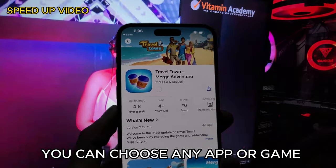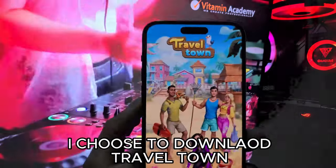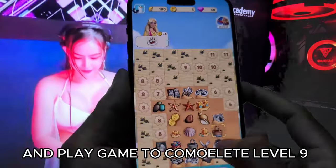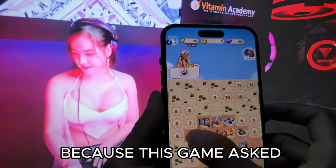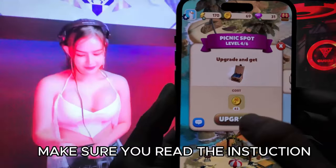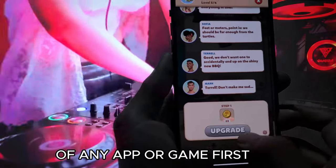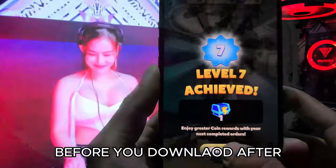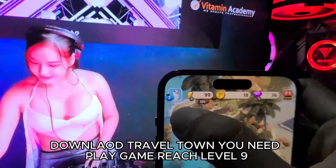You can choose any app or game. I choose to download Travel Town and play the game to reach Level 9, because this game asks you to reach Level 9 to unlock resources. Make sure you read the instructions of any app or game first before you download. After downloading Travel Town, you need to play and reach Level 9.